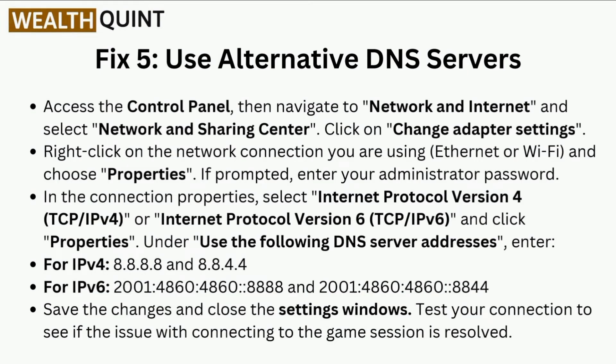Fix five is to use alternative DNS servers. Access the Control Panel, then navigate to Network and Internet and select Network and Sharing Center. Click on Change Adapter Settings, right-click on the network connection you are using, and choose Properties. If prompted, enter your administrator password. In the connection properties, select Internet Protocol Version 4 or Internet Protocol Version 6 and click Properties.